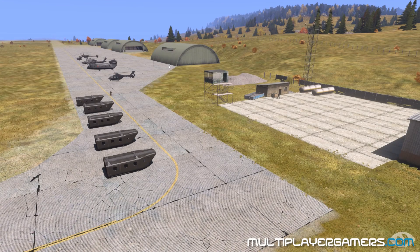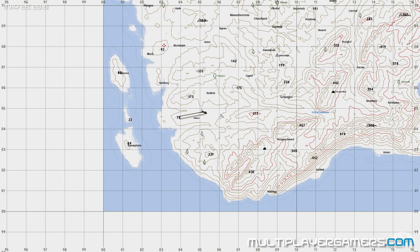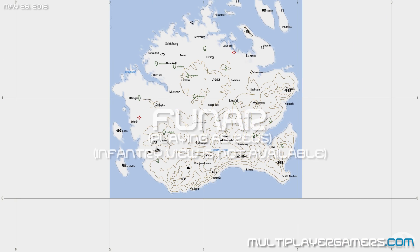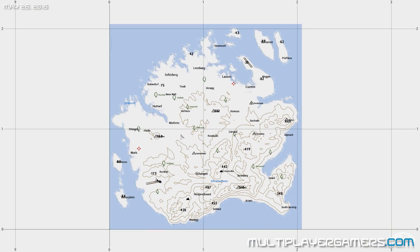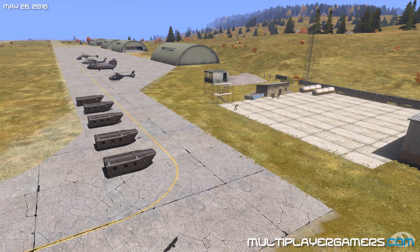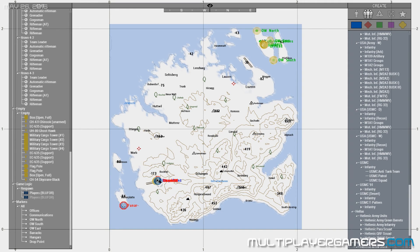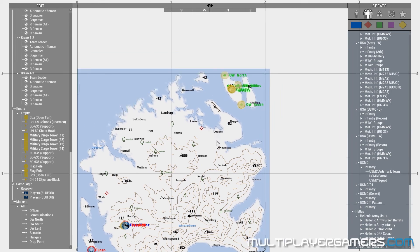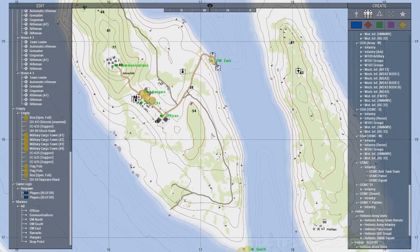What's up guys, it's Funar from MultiplayerGamers.com. We're here with another ARMA 3 Zeus mission, and we're on the island of Napf — I think I'm pronouncing it correctly. It is a pretty large terrain, even though I'm zoomed out. The team is actually at a base in the south-western corner, but as you can see, I have an island up here with a bunch of markers and stuff on it.